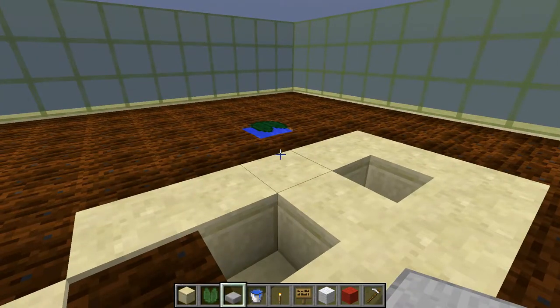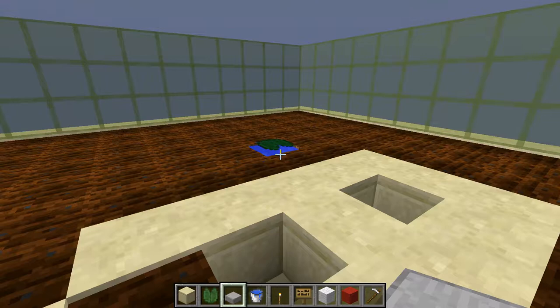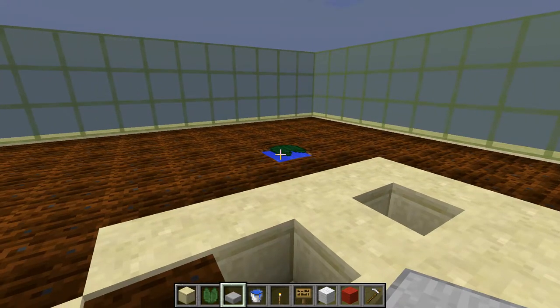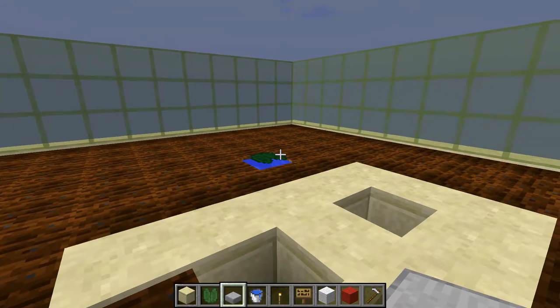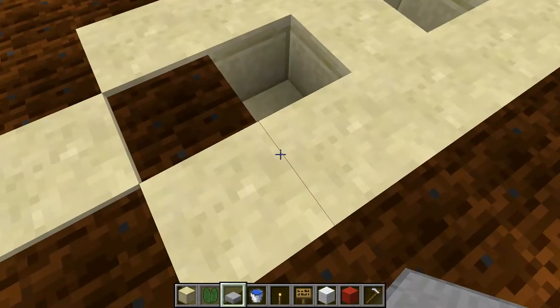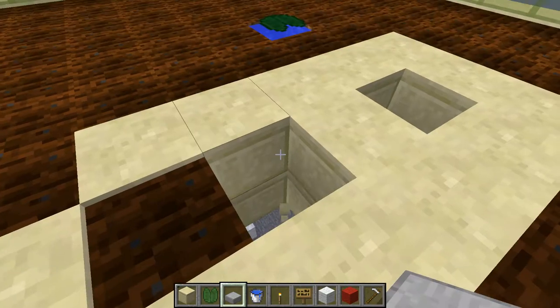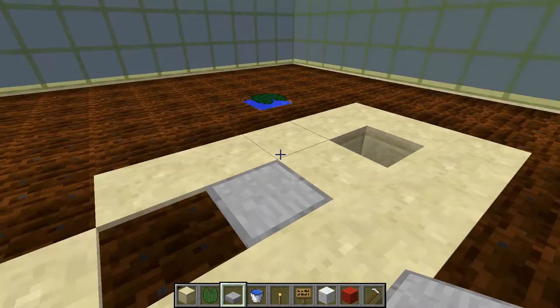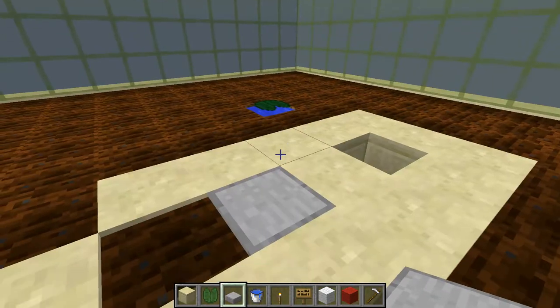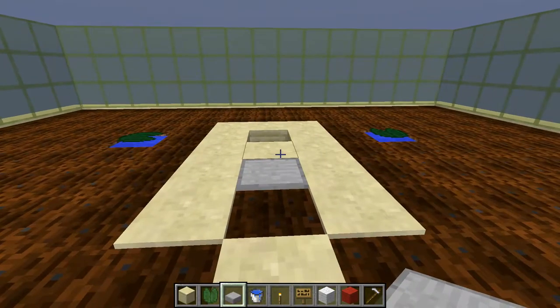Just because I forgot to mention — you have to place a lily pad on each water source, because otherwise the farmer will end up in that pond and when he jumps out he will destroy the farmland surrounding it. You also want to punch out that block and place a half slab here, because in the top levels that will be where the head of the villager will be.